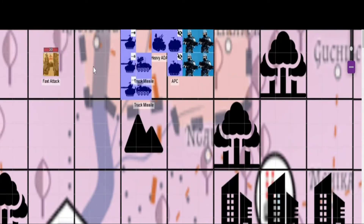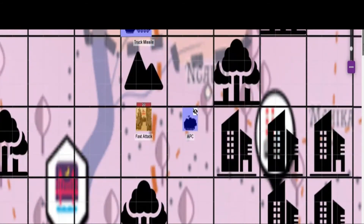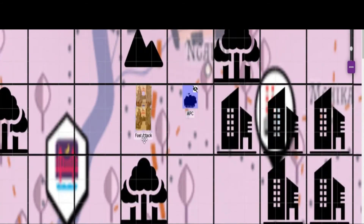This is also wrong. Here you have two pieces of terrain that do block line of sight and they are diagonal to each other — so the point between at the diagonal does count as blocked line of sight. This doesn't work because even though the tanks have blocked line of sight, the APC does not.